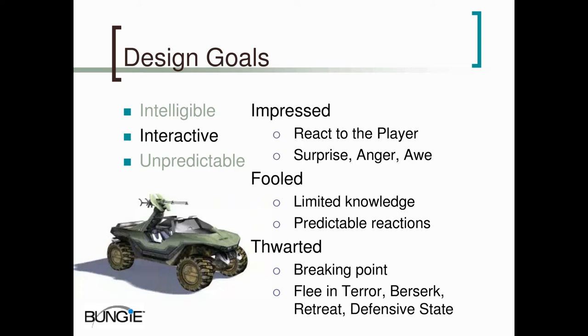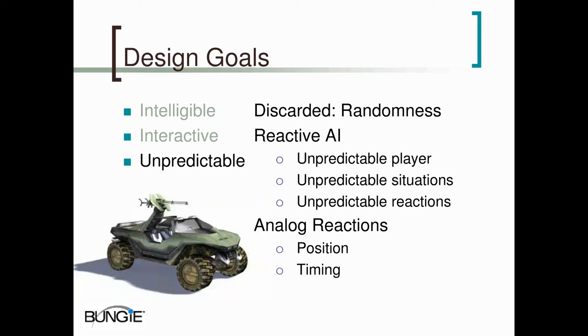The final design goal in Halo was to make our AI unpredictable. It's important to note that unpredictable does not mean random. We found that random factors in the behavior are rarely good — they cloud the issue and make it very difficult for the player to figure out what's going on. For us, unpredictable means not repetitive. We wanted the AI to be predictable, so that means the player is the only unpredictable element. Because the player is going to do slightly different things each time he plays, we use this to trigger a cascade effect: the unpredictable player puts the AI in unpredictable situations, which causes unpredictable reactions, and this leads to a unique experience. This also causes a feedback loop — the unique experience leads to more unpredictable player actions.